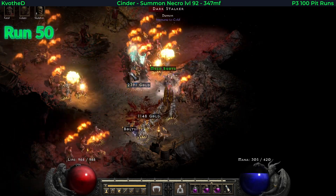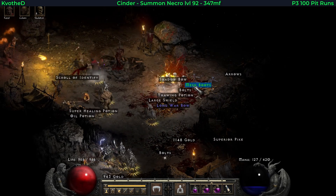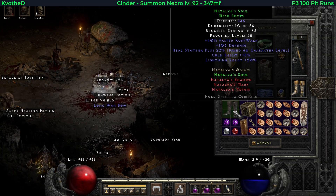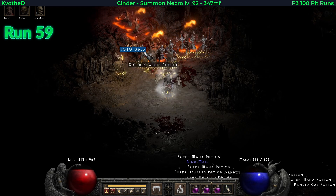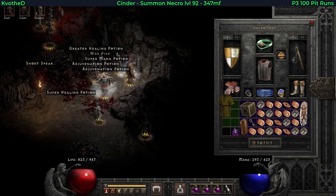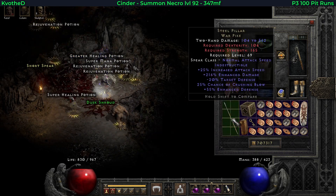Exactly on run 50 I find set mesh boots. Apparently I hadn't found them yet — these are Natalya's Soul with 18 cold res and 20 lightning res. And probably the most rare find here, a unique war pike TC 87, quite a rare item overall — that is Steel Pillar.